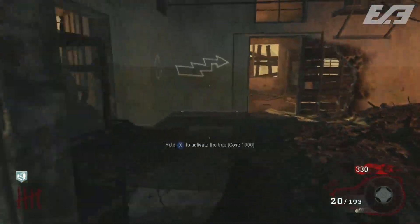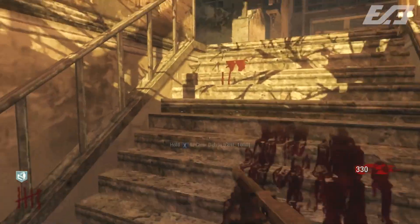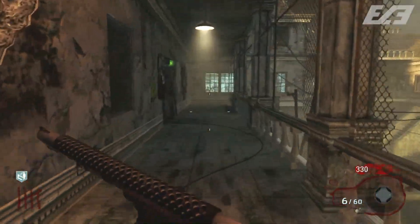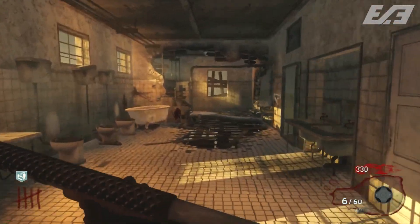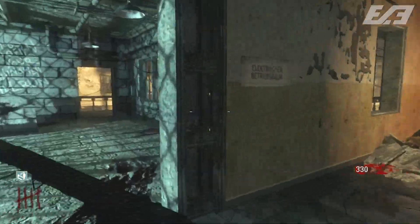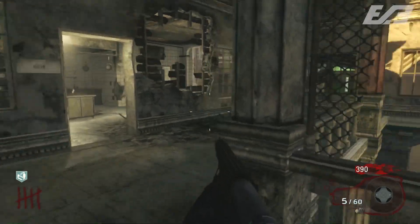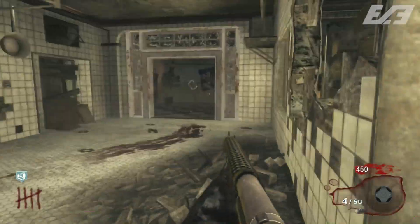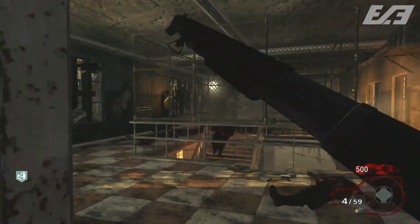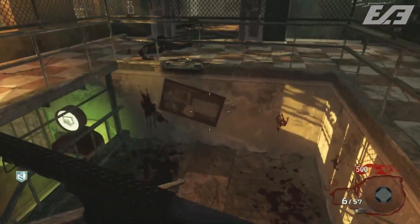The ones that are in fact brand new — grouped up with all of the other power-ups and something we have not seen before — are lose points, random weapon, lose perk, empty clip, and meat stink. Lose points is pretty self-explanatory, same with random weapon, lose perk, and empty clip. The big question mark is meat stink. Personally, I think of this as something very similar, if not the same, as zombie blood from Origins, where you just become invisible for a short period of time — but that's all personal speculation.